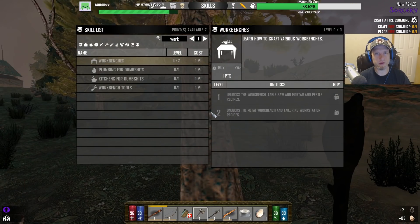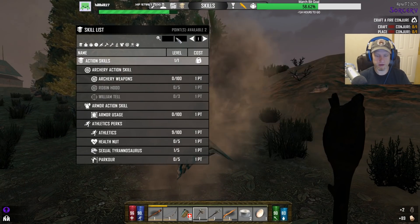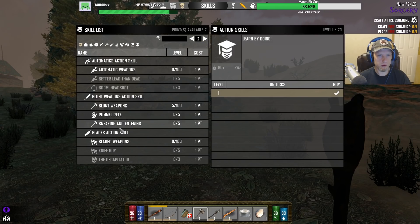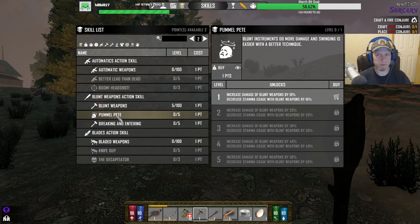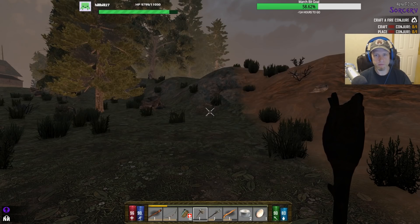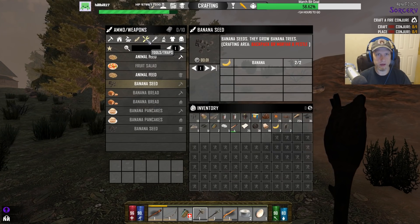I should probably put that point into tool things now. We have to put one point into — I could put one point into Pummel Pete, I should probably do that. Increases damage of blunt weapons — yeah, let's do that. And then we're gonna put one point into tool crafting and then we're gonna make a new axe.